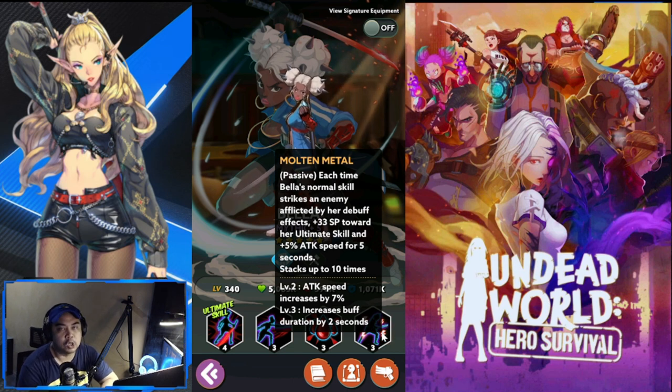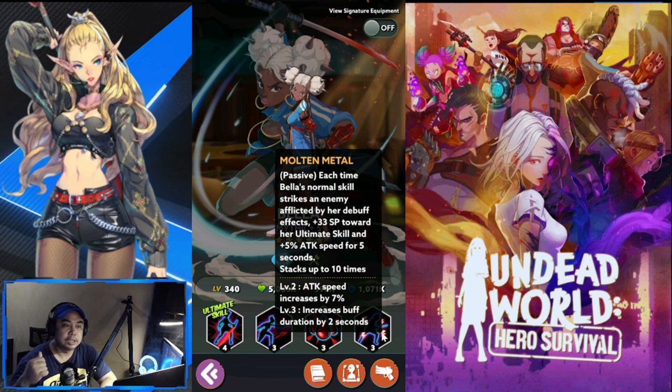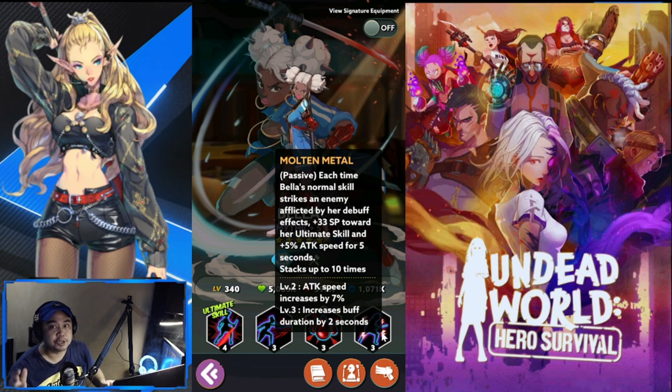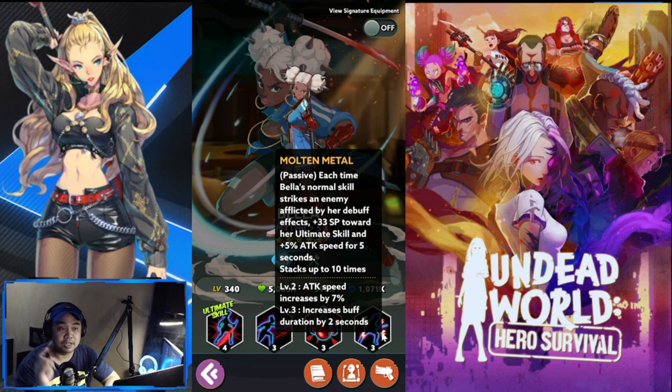The first skill is Molten Lava. After her own debuff has been applied — when she attacks after the other skills have applied her debuff — she then adds SP and attack speed to herself. So this is going to be her first buff. Take note because I'm counting.